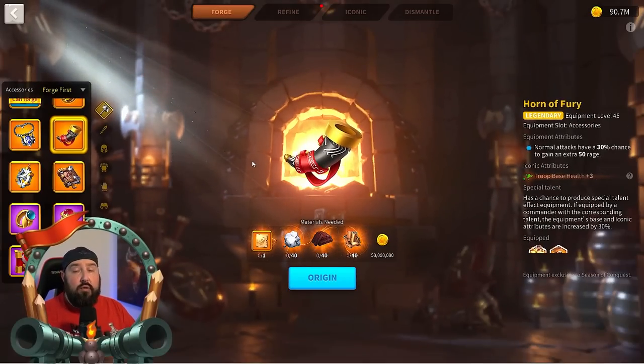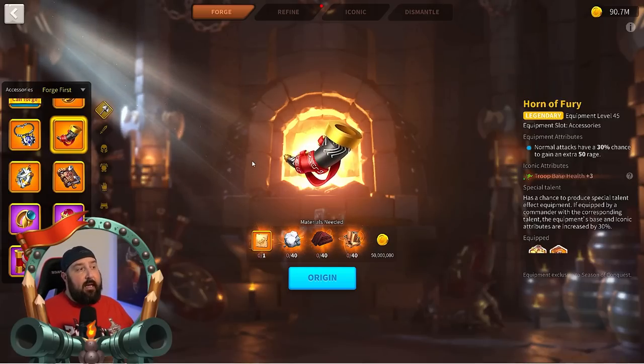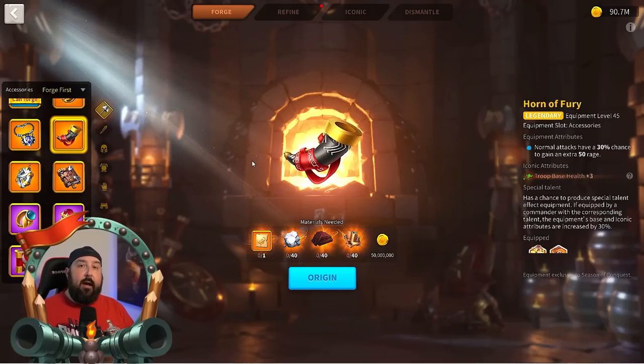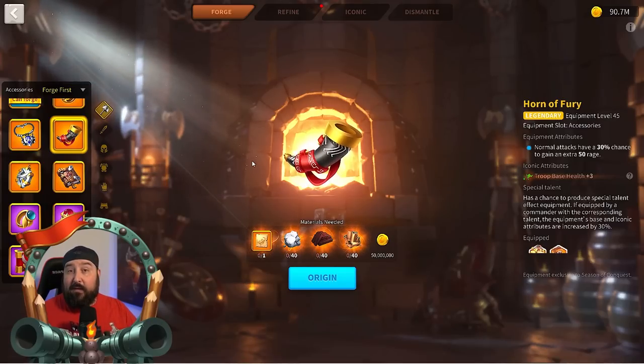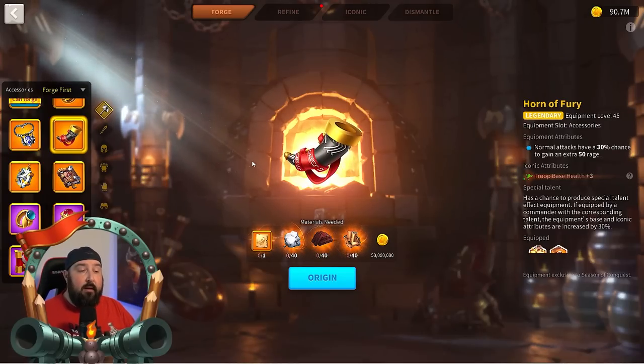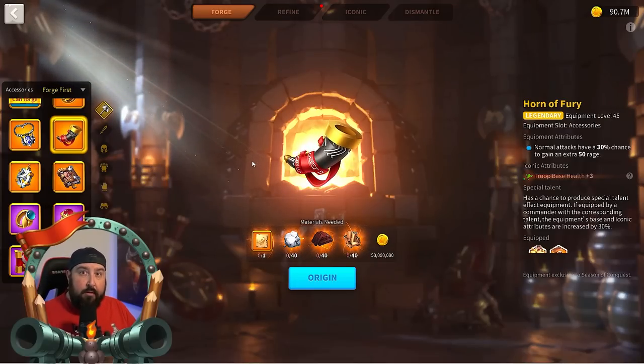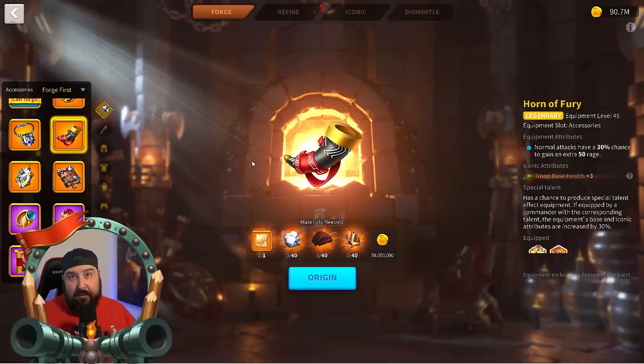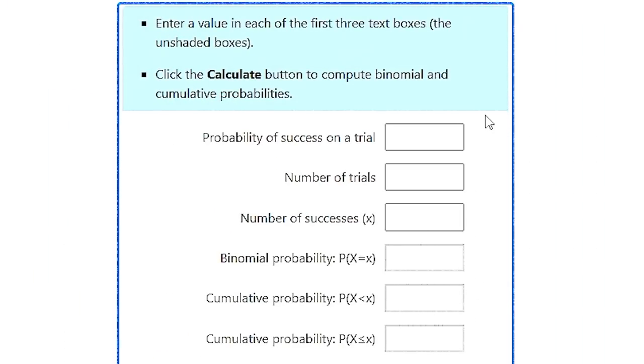Now that we've confirmed there is no cooldown for the Horn of Fury, we have to get into the math of it — because 30% chance versus 10% chance isn't really relevant considering that one Wardrums proc is actually equivalent to three Horn of Fury procs. We need to understand the probability of that one Wardrum procking off versus all three Horns of Fury procking in the same 10-turn cycle. That requires us to look at a binomial probability calculator.